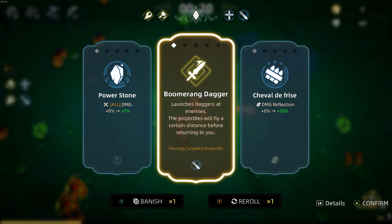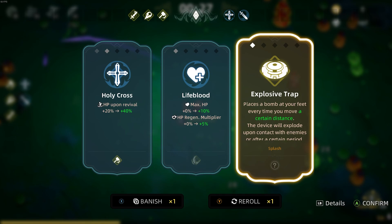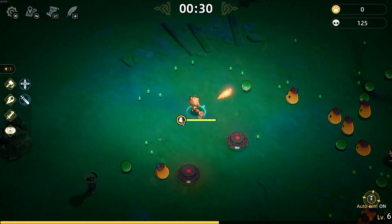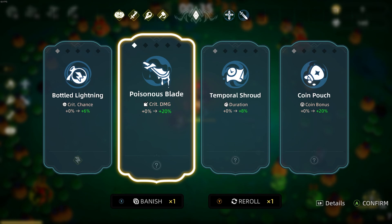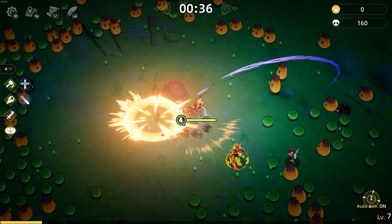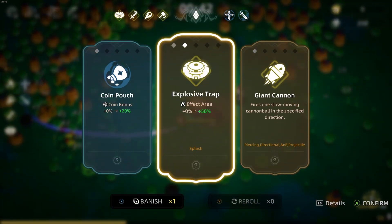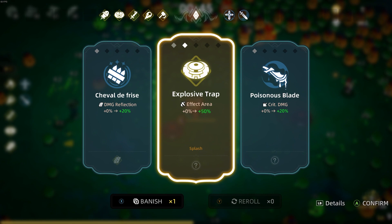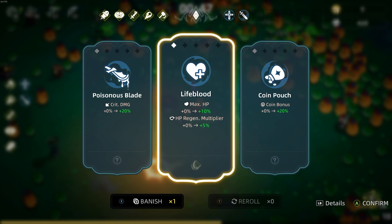I'm going to take the Power Dagger — it synergizes with the Throwing Dagger I have, so they'll make another item. I'll also go with the Explosive Trap; I want to see how many synergy items we can create. We also have the Giant Cannon and Temporal Shroud. I love Giant Cannon — it fires off those projectiles and they are super cool. We still need to find all the requisite passive items.